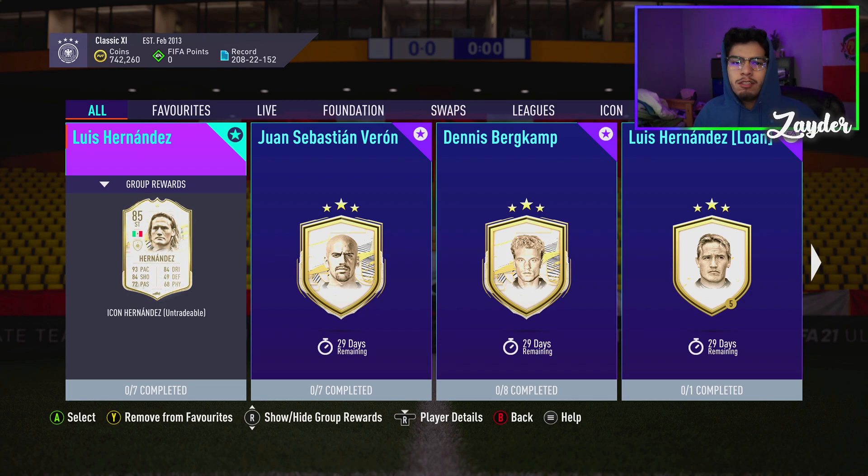What is going on guys, welcome back to another Icon SBC! I am excited for this one - we have a lot of icons and I think this is going to be the start of a weekend where EA are going to try and drain your coins as much as possible. This is the pre-Black Friday. Today we have the Luis Hernandez SBC cheaper solution - this SBC at this moment in time is coming in at around 500,000 coins.